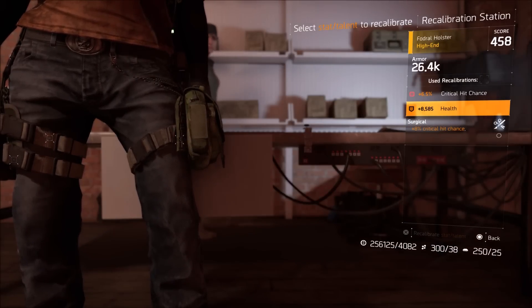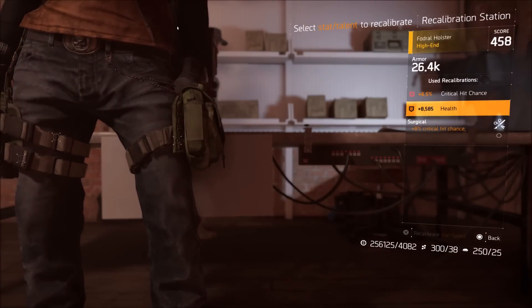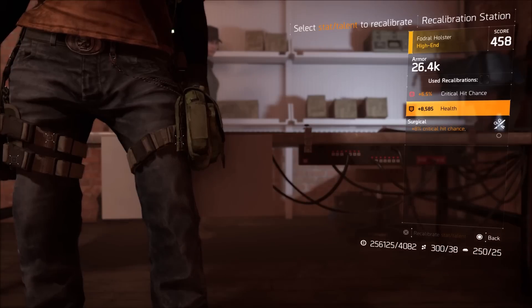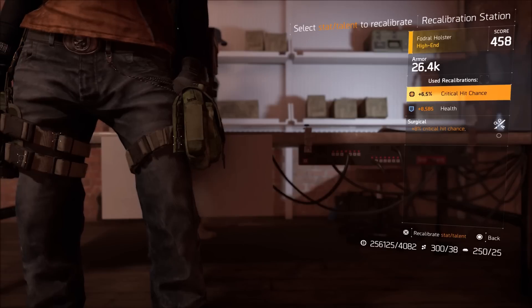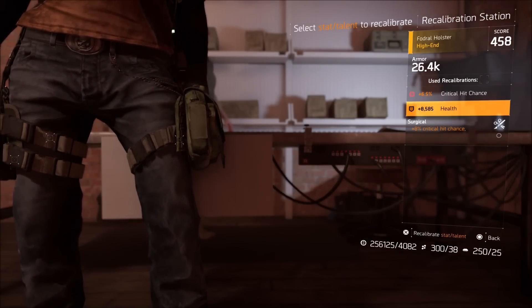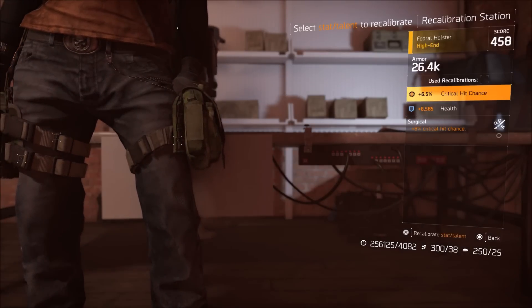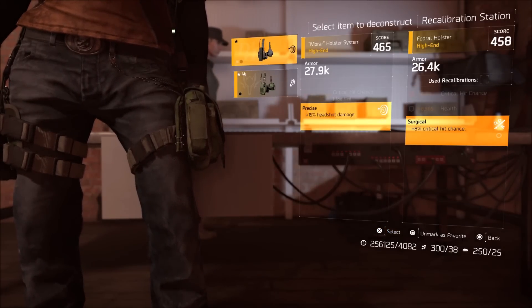If I chose health instead, I would need a holster that had either health or armor on it at a higher value. Or if I had a holster with armor on it at a lower value than the health number, my gear score would not go up but I could still change it. If I wanted skill power in either one of these slots, I cannot — the game will not allow you to put skill power in a health or damage slot or vice versa.